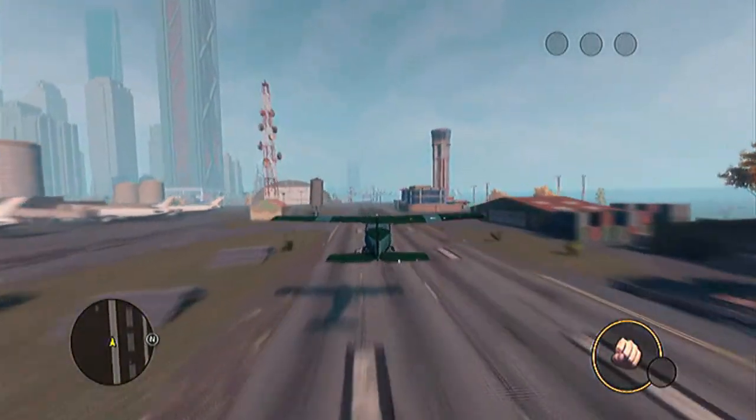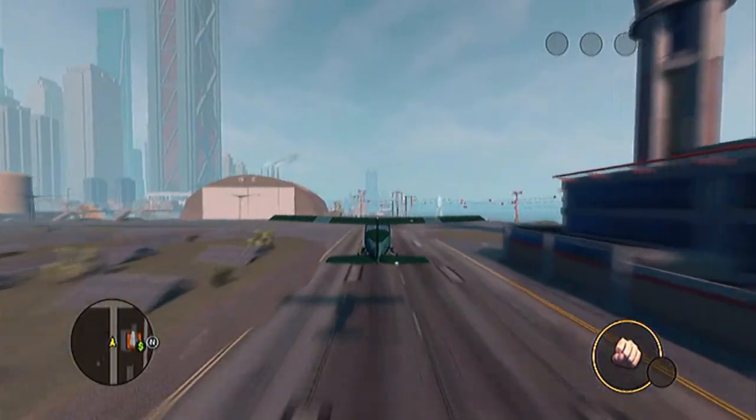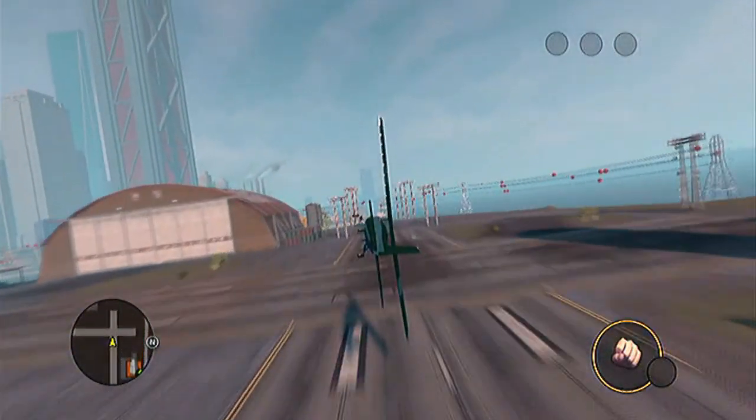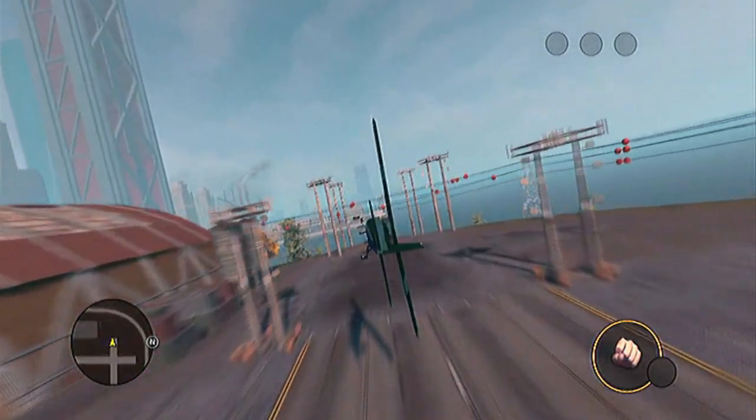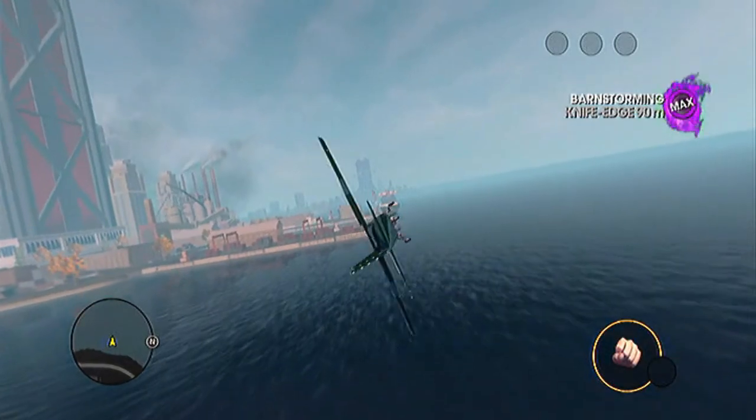There are also several other aeroplanes spawning in the airport. However, it's easiest with the woodpecker as it's the smallest air vehicle. You'll earn the same amount of points with whatever air vehicle you use.